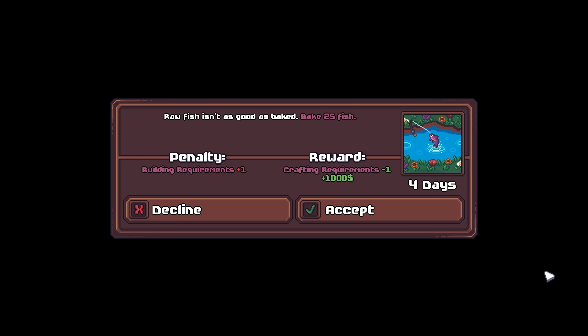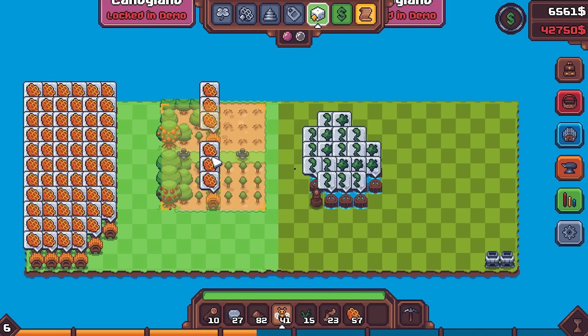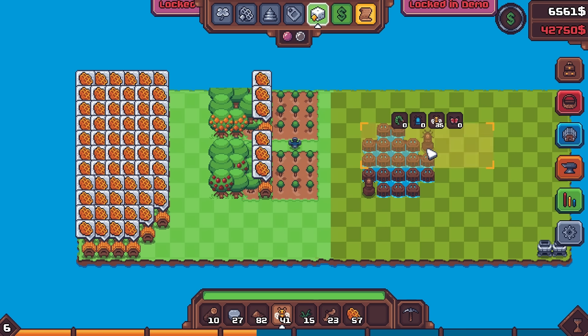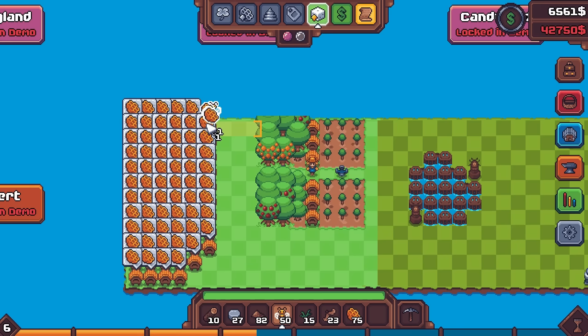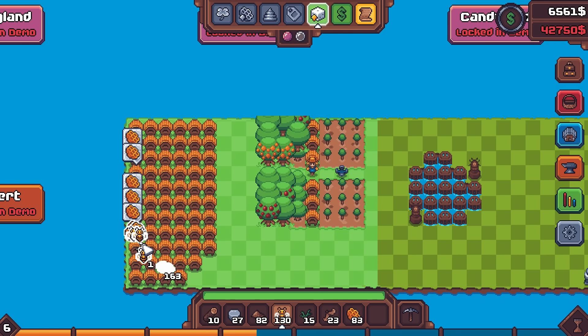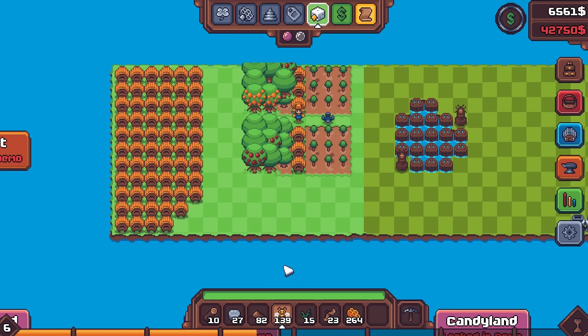Raw fish isn't as good as baked. Bake 25 fish - crafting requirements minus one plus one thousand. It's just not going to happen in this one. Alright, so look at all that honey. First, let's continue to stockpile our frog product. Now, let's get the honey. In fact, if we had a larger body of water here, my friends, I think we'd be sitting real, real pretty. We're finally getting like enough bees to really sustain - not that that was really ever a concern with such a small body of water.